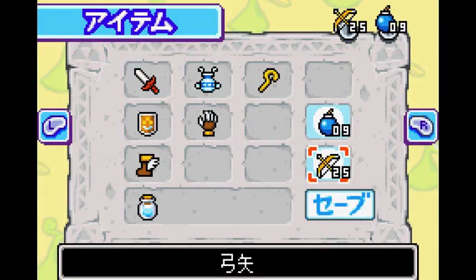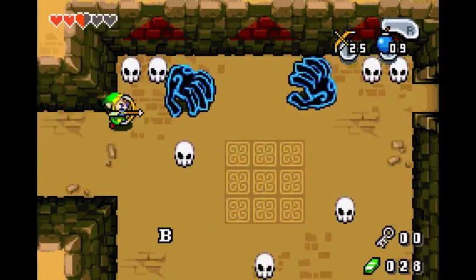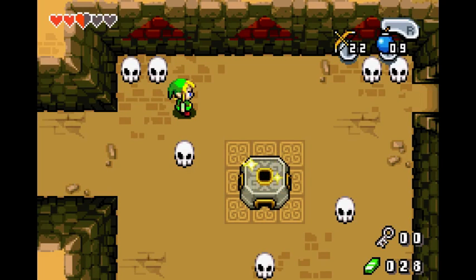You were supposed to equip the bombs and the arrows before you get the Mole Mitts. Next room: on the English and Japanese version, these guys take one arrow — or one bomb hit if you really want to risk it. That was pretty good. On the European version they take two arrows though — just a minor detail.